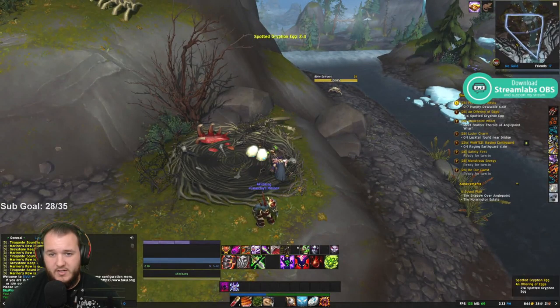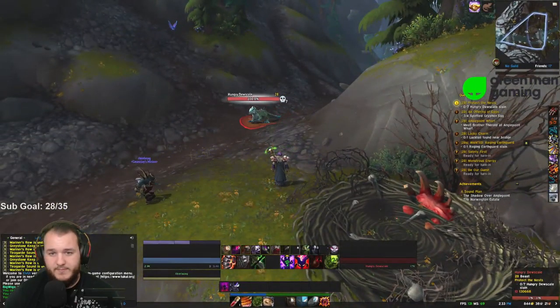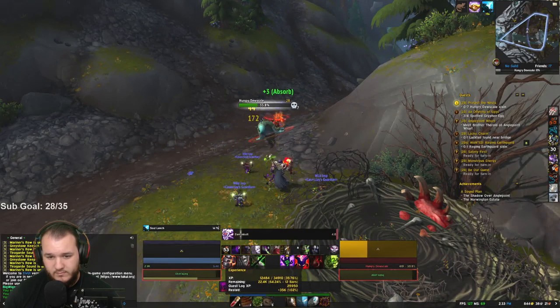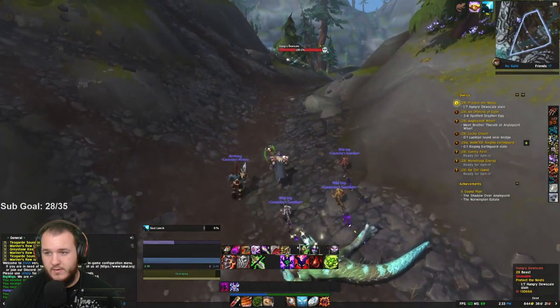Alright, so spotted griffin egg, hungry two-scale skin, and something else. Is this considered two? Oh it is considered two, nice. So handing in all these quests will level me up for sure. Nice. We just need to kill seven of them, it's not bad.